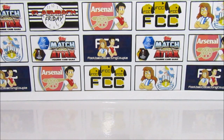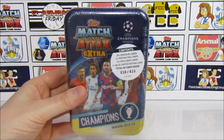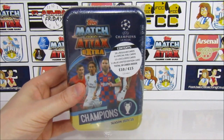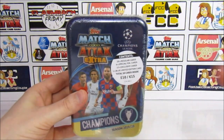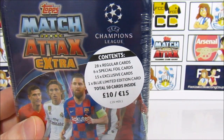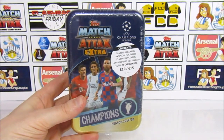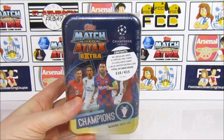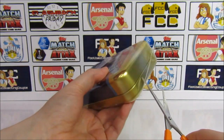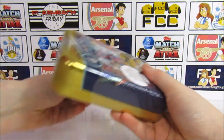Hello, we are Football Couple! Today we're going to be opening this Match Attax Extra 2019-20 Champions Tin. This is the second of the two Mega Tins for this collection, after the Exclusive Tin which we opened the other day — you can check that in the iCard. For this Champions Tin, we're getting 28 regular cards, 6 special foil cards, 15 exclusive cards, and one blue limited edition card, which is new for this collection. It's also a 101, which is insane! Don't forget to subscribe — we have plenty of openings coming up once this releases on February 13th.